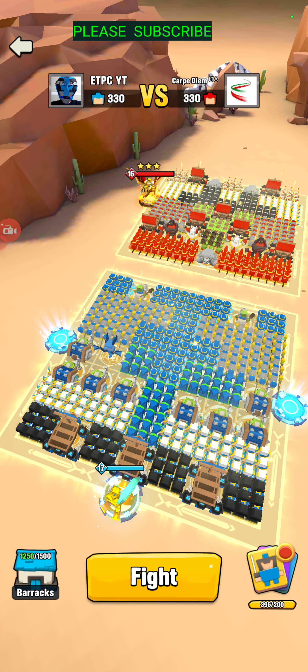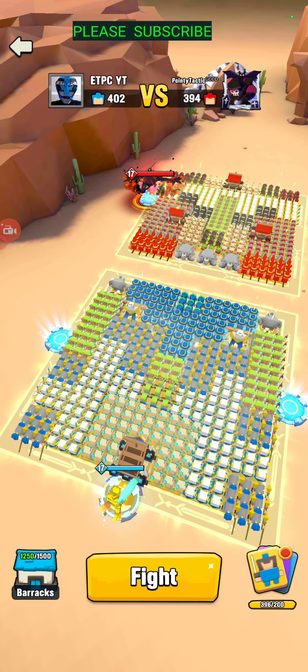This one was just kind of interesting, so I threw it up there. Here's Pointy Tactic — quite similar to the other one. The only thing is, instead of the four Undead Soldiers, he's opted to put in a couple of Goblikazzis in there. So a lot of the top guys are using this form with just slight variations.